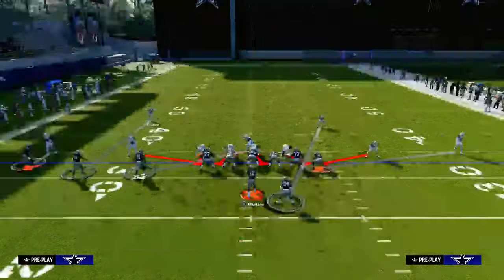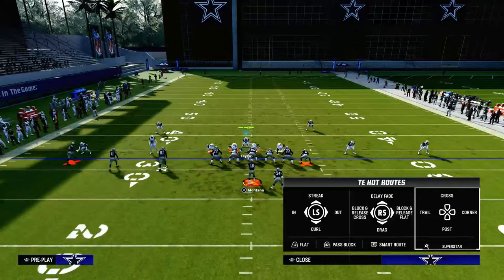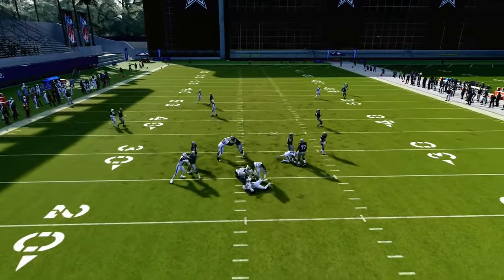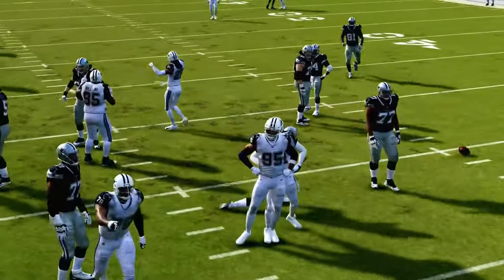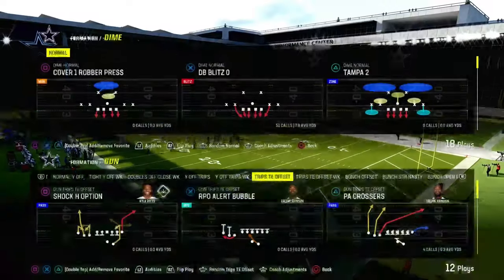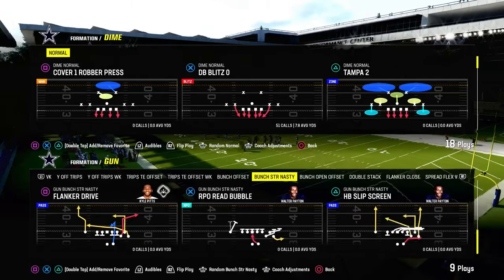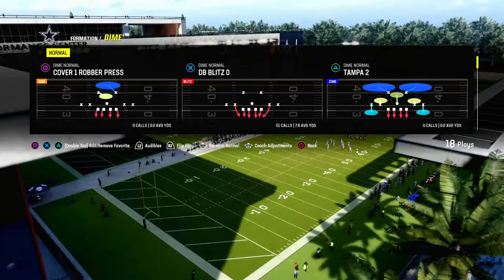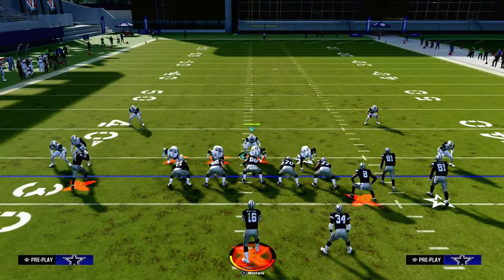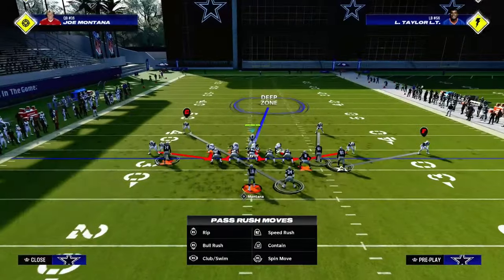Again, a tight end type of concept — if they block their tight end or their running back, the pressure will come off of the opposite side. Another thing that's really unique to DB Blitz out of Dime Normal is the slot corners are going to play similarly to the way slot corners play out of Dollar. The cool part about Dime Normal is it is a symmetrical formation — we're able to have a slot corner on both sides and match up with audibling around and different metas that people are going to do.